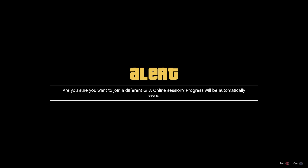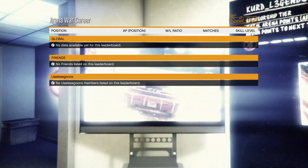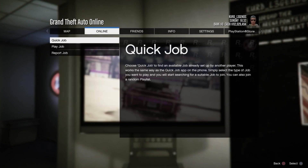It's gonna say 'unable to connect to game session' just because he left. Keep pressing X — it'll say unable to connect. Once you do that, it's gonna bring you back to the Arena office with your leaderboard still popped up, like nothing happened.